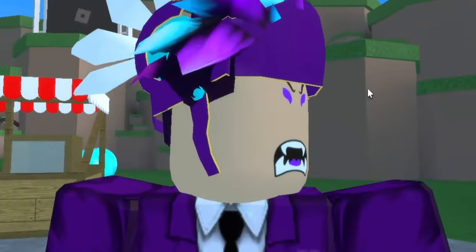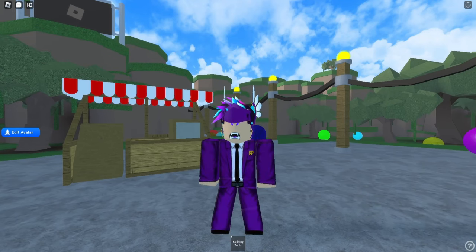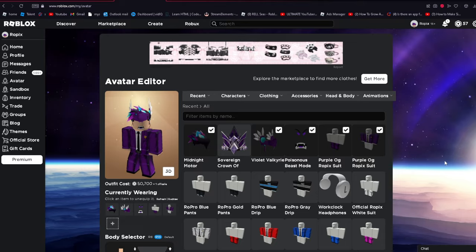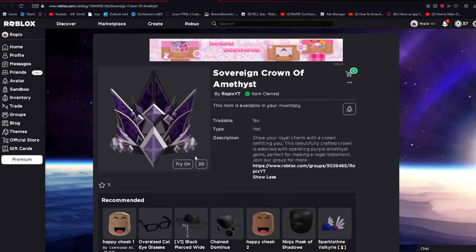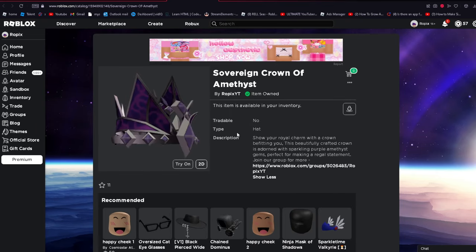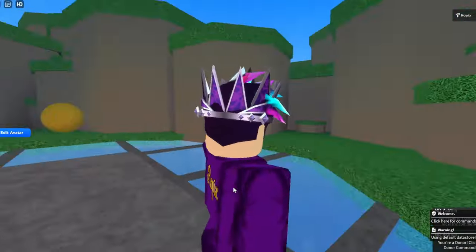I just released my own UGC and I'm going to show you guys what it is. Right here — Sovereign Crown of Amethyst. I had just released this UGC yesterday live and currently it is doing amazing. This is what it looks like — it's a 3D version of the crown. If you guys want to get it, it's only 75 Robux.